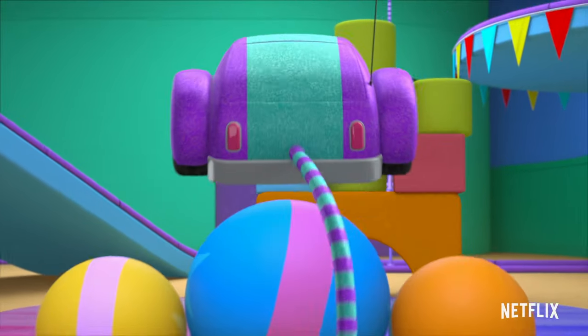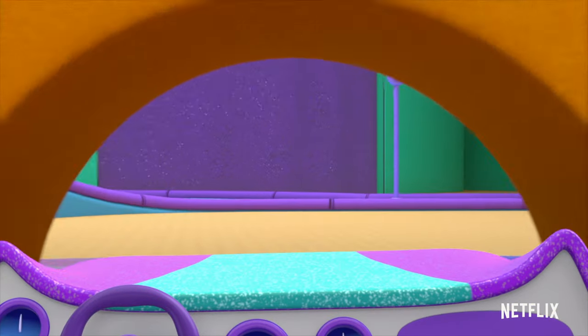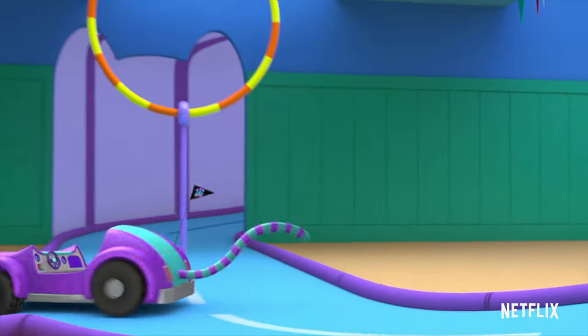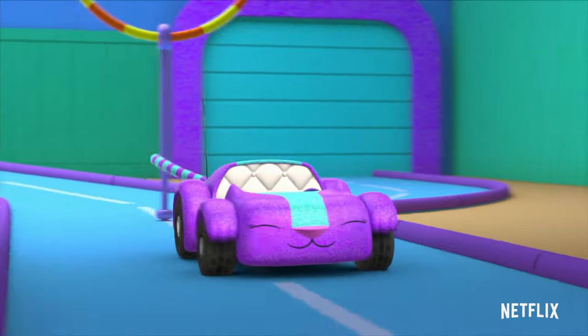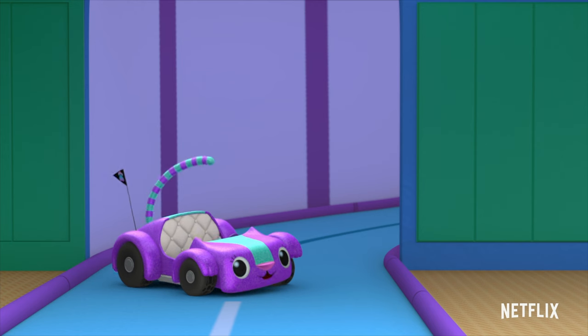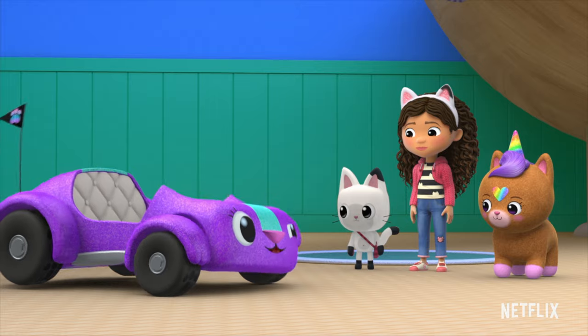How does it work? There are three different kinds of obstacles, and there's a special way you have to move to get past each one. I'll show you! You have to jump over the giant balls, duck under the foam blocks, and fly through the hoops. The rest of the obstacle course is through this tunnel. Over, under, through. Got it, Kiko?